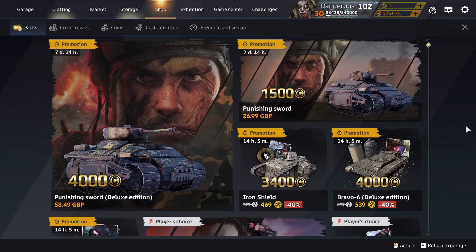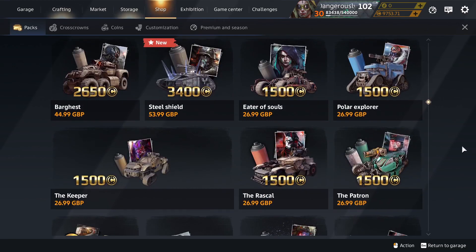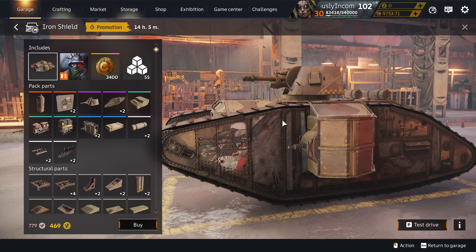Where did it come from 35? This is a crossout video by Dangerously Incompetent. What do you know, Iron Shield Pack has returned. The normal regular pack with the Goliath Trax is Steel Shield — that's still in the shop — and it used to be Iron Shield, but it's come back for a brief period.